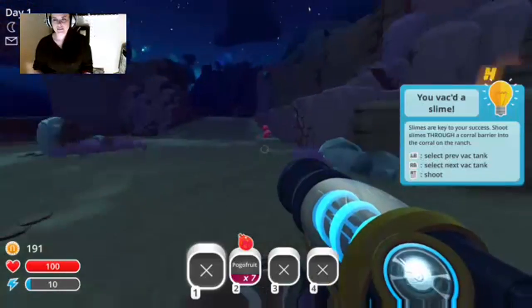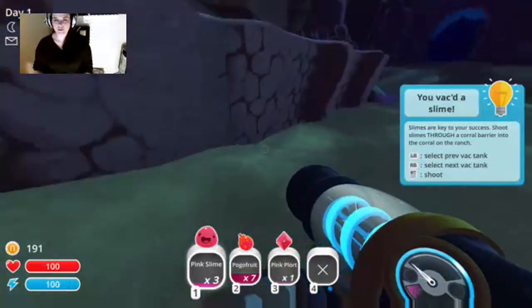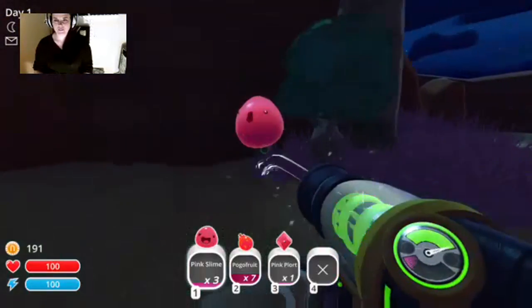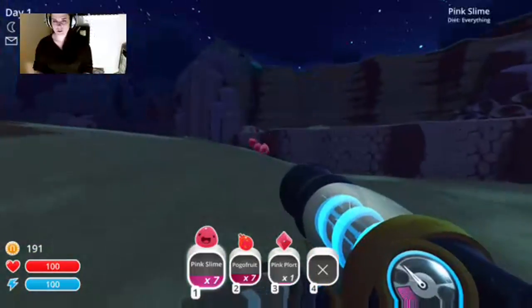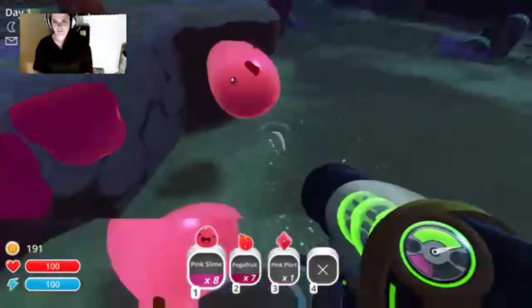Now we can collect some slimes. I have to show you where the cute berries are, because when it comes to feeding slimes their favorite foods — what happens is it gives you two to one: you get two plorts instead of one, making it quicker.